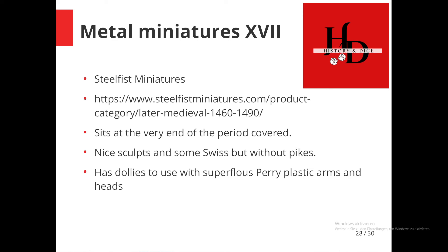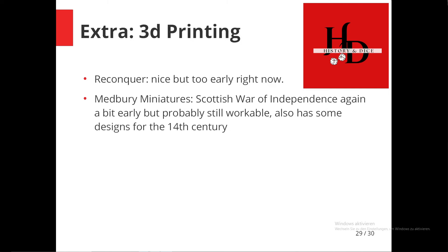Then you have Skull Fist Miniatures, which generally has very nice-looking, very detailed miniatures. They have some Swiss figures and also the aforementioned dollies to use with Perry plastic arms and heads — basically you get the bodies and then glue on the plastic bits left over from your Perry sprues. They're very nice. You also have to watch out because they have some items from the later Italian Wars period — like I said, too late — but the very end of the period is still pretty high-tech and I think it still works.